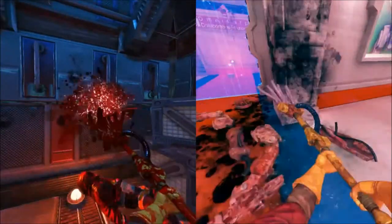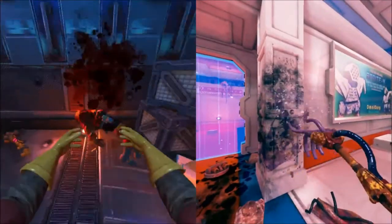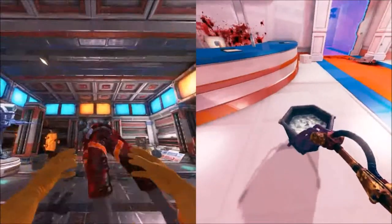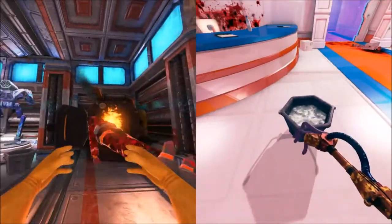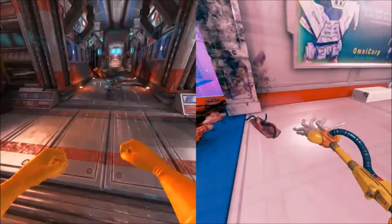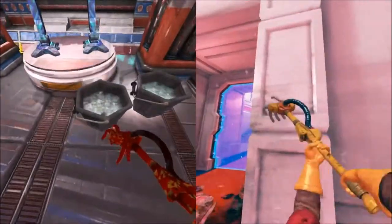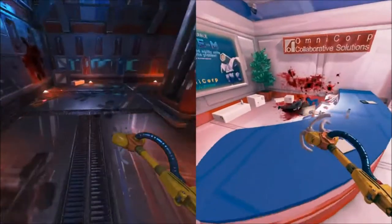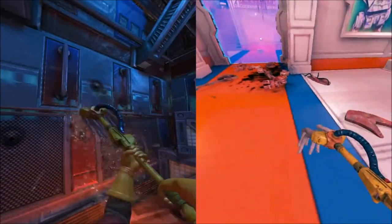Trophies and items you want to keep can be transferred to your own personal office, a player home-like area you can decorate using physics control. You could hoard weaponry, unique items, or if you're a total psychopath like Bob, severed heads and limbs. Your office comes decked with four rooms and several large shelves you can fill up with your level spoils.